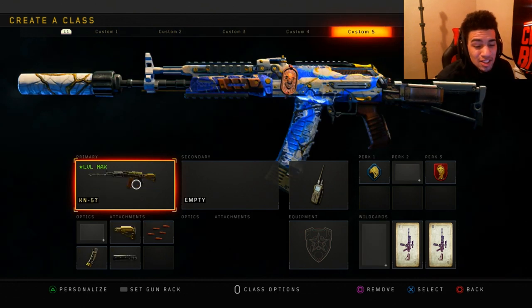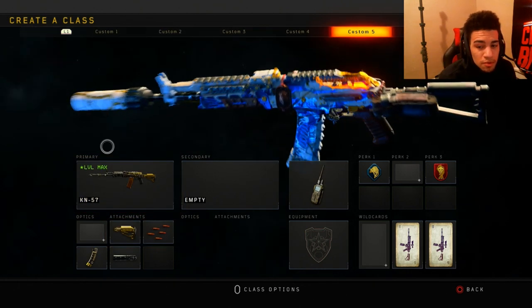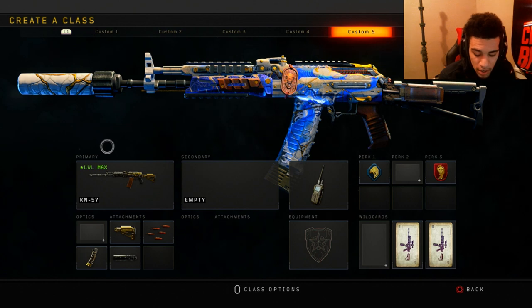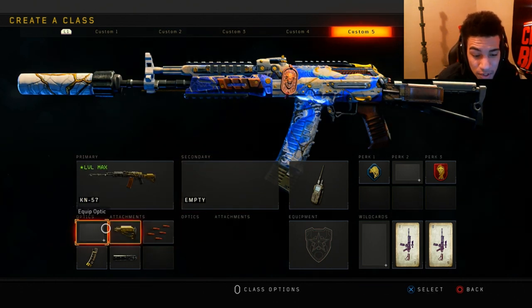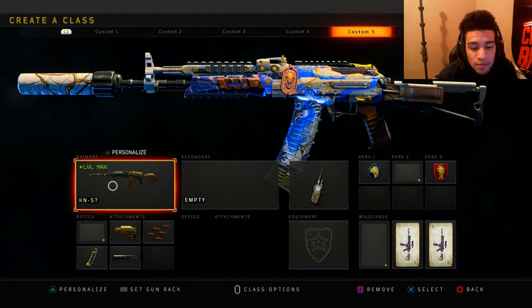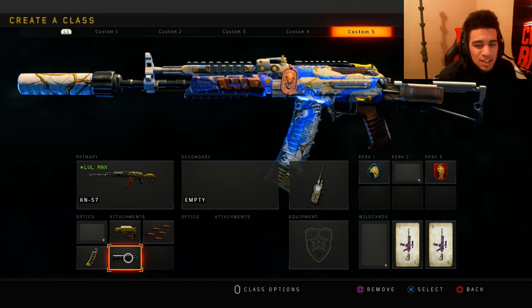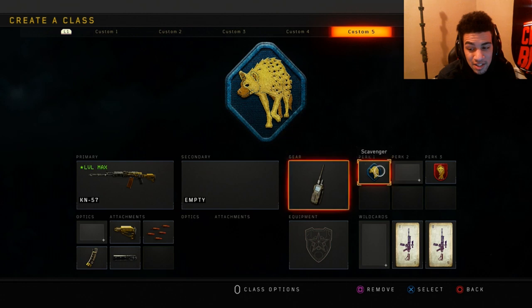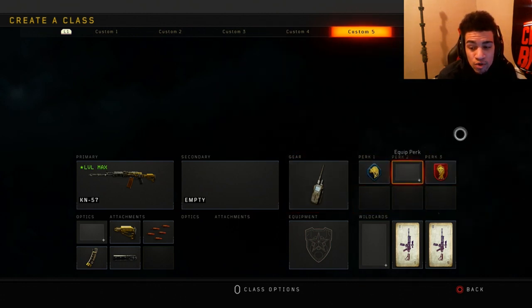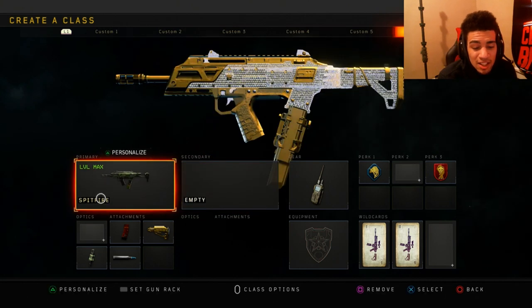Next class setup is my four-attachment KN. You guys will be seeing a dedicated video on this gun in the near future, probably tomorrow. I have Stock, Rapid Fire, Hybrid Mag, and Suppressor. I gave this class setup to a few subs earlier today and they loved it — they said it's the best class setup in the game. I have Scavenger, Dead Silence, and Compact Device.